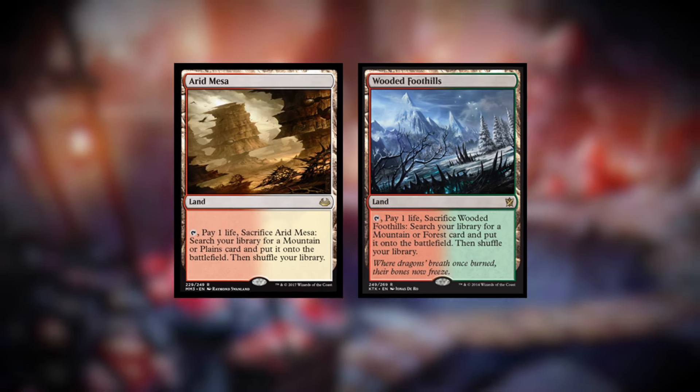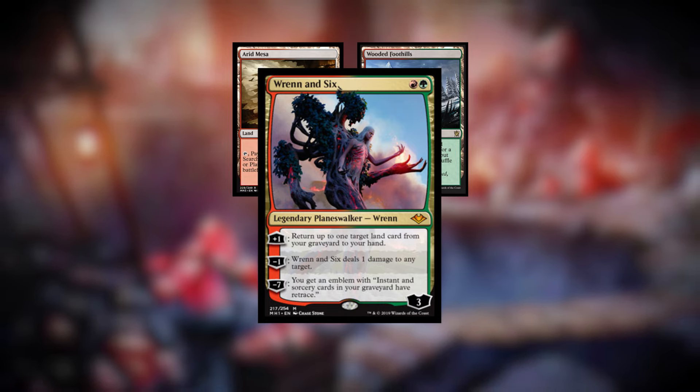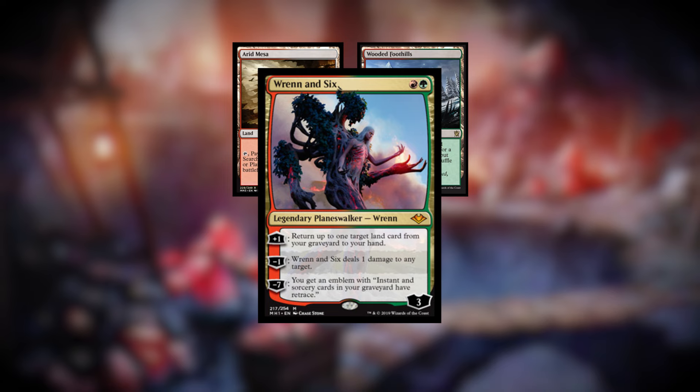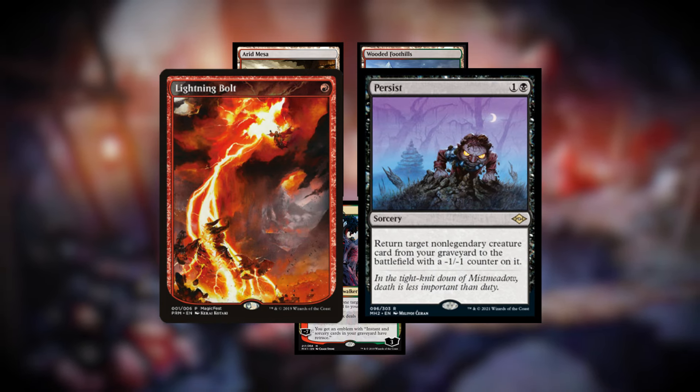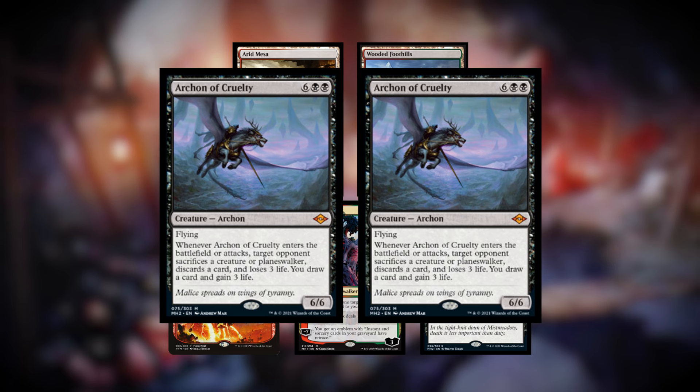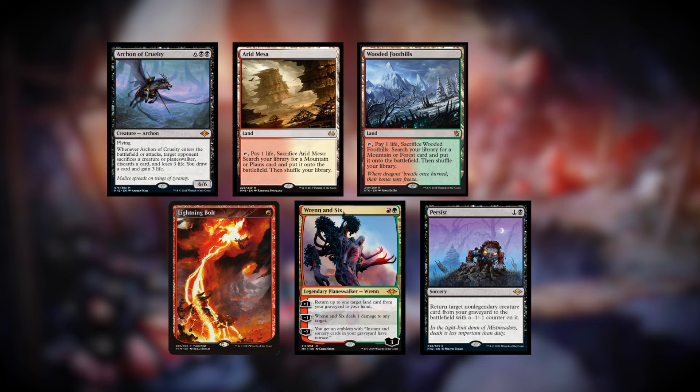For game two, my opening hand is a little scary but not too bad. I've got just two lands — an Arid Mesa and a Wooded Foothills — but I have a Ren and Six, so even without drawing lands I can get back fetch lands with it. I also have a Lightning Bolt, a Persist, and two copies of Archon of Cruelty. On the mulligan, I put one Archon to the bottom. With Persist, I can discard an Archon later and reanimate it.